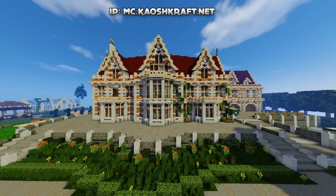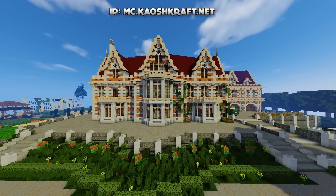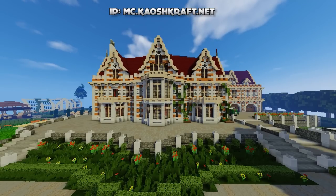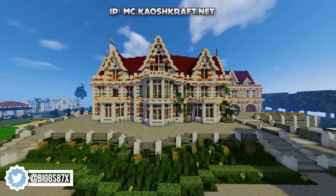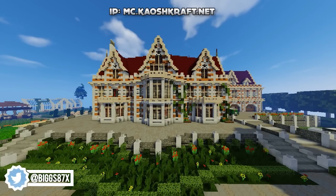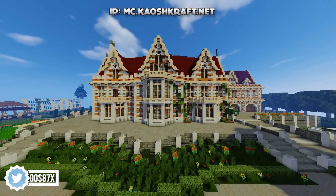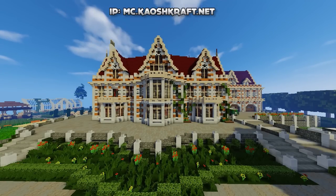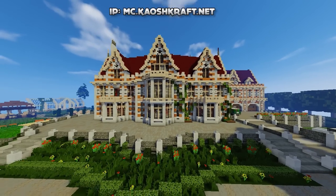What is going on guys, welcome back to another tour on the Chaos Craft fan server. Today we are going to be checking out this awesome mansion that you can see right in front of me. If you want to come and check out this build for yourself, maybe play survival, creative, factions, or even mini games, the IP is at the top of the screen and in the description: mc.chaoscraft.net.